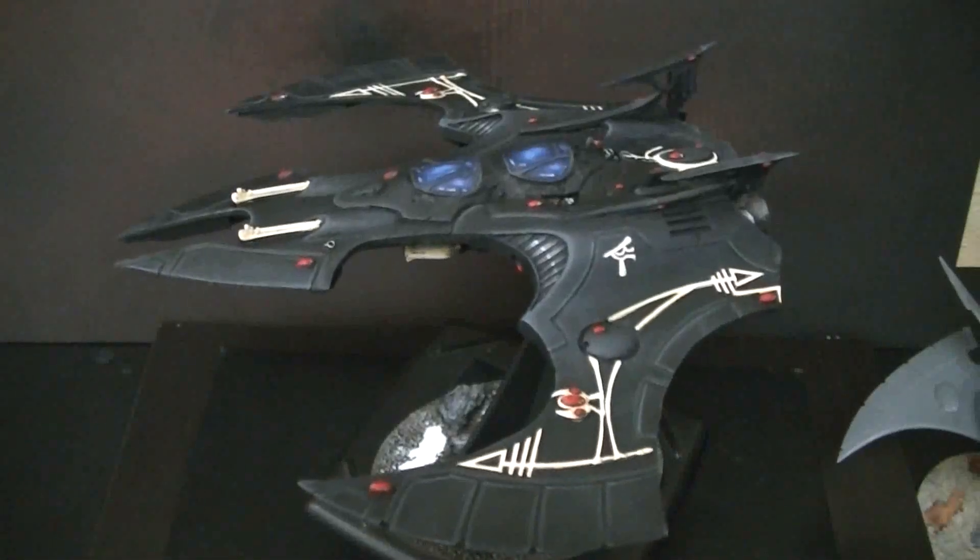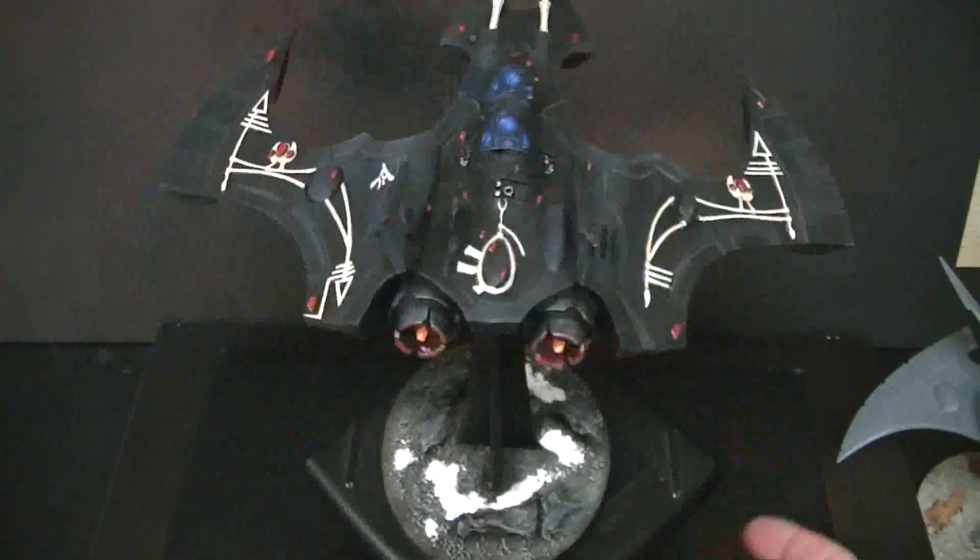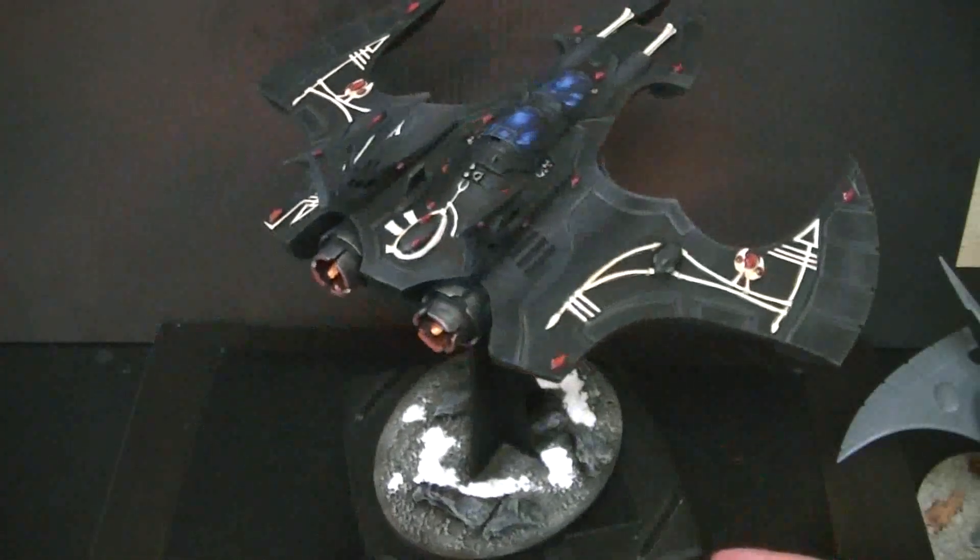Hey, hey, Blue Table fans. Today we're going to take a look at a Forge World model for Games Workshop's Warhammer 40k line. This is a Corsair Phoenix Bomber, or just a Phoenix Bomber. This one is done up in Ulthway colors. Let's go ahead and just give that one a spin.